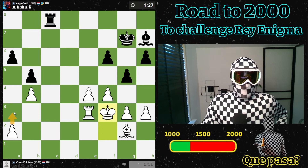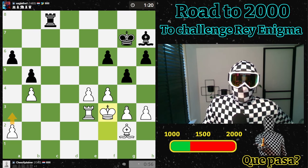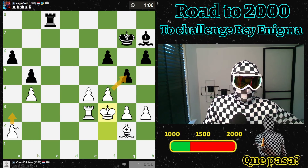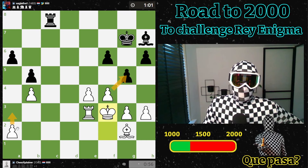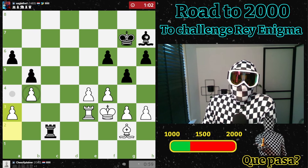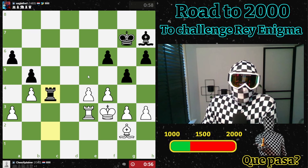Let's do it — then we go a3 at some point. Maybe I will take. I think it's not the cleanest technique I'm showcasing, but so far so good. If it takes and I take with the king then my bishop hangs, so I'll take back with the rook instead. Let's go here now — or maybe reroute the bishop even, that could be interesting.